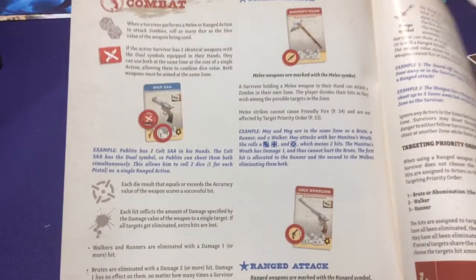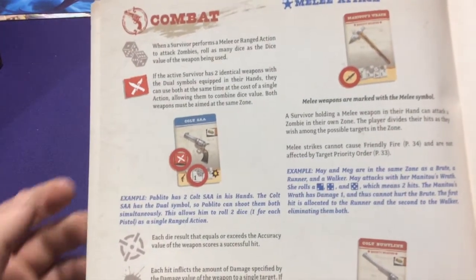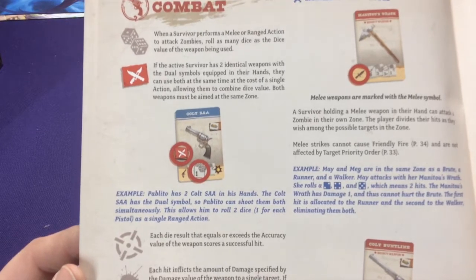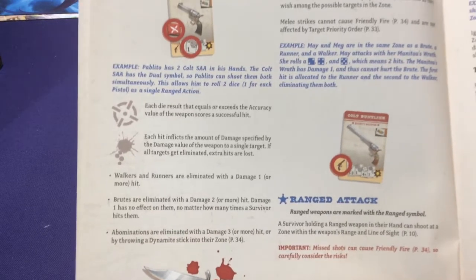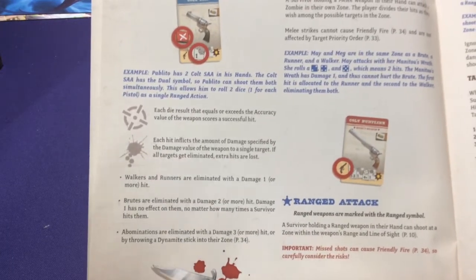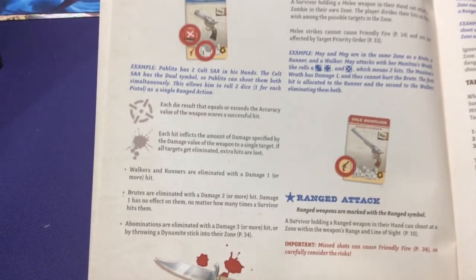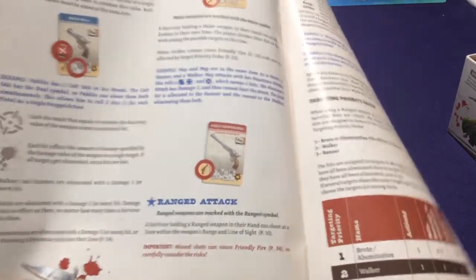There are specific combat rules: you can dual wield if you have two identical weapons with a dual symbol, using both at the same time for a single action - you can fire two of these colts simultaneously. There's accuracy and damage. Brutes and abominations take two or three damage but it all has to be in the same attack - there's no persistent damage. If you do two damage and one kills a walker, the second can't take off a brute because it won't deal two full damage in one hit.